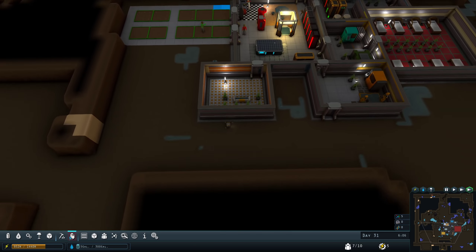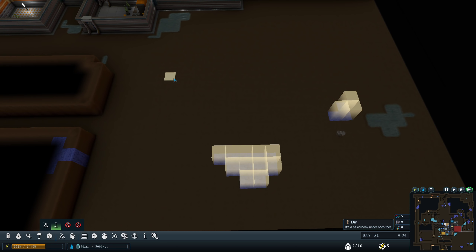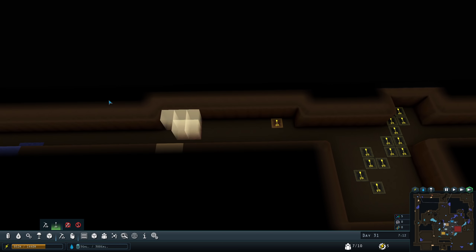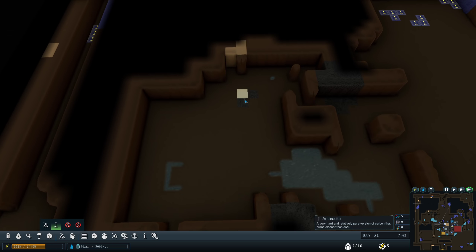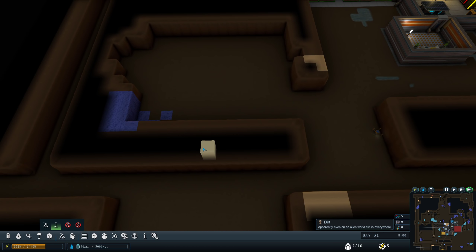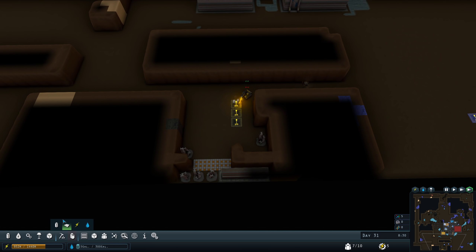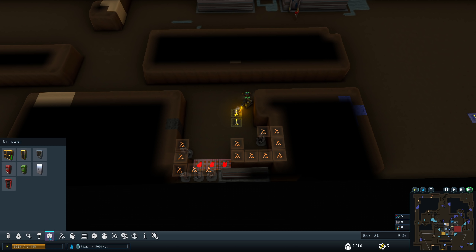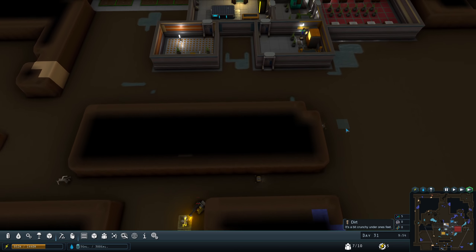Looks like my deep driller is out of deep drill jobs to queue, so we can queue those back up. At this point, might as well mine up just about everything — I don't really have any shortages at the moment. Eventually we'll have the ability to exploit basically all the materials on the map. I picked a small map for that same purpose, so there isn't seemingly infinite materials — a large map has no scarcity, which makes it a little bit easier.